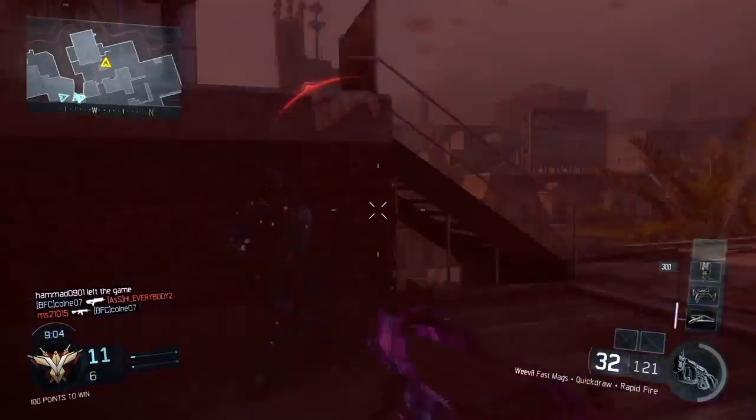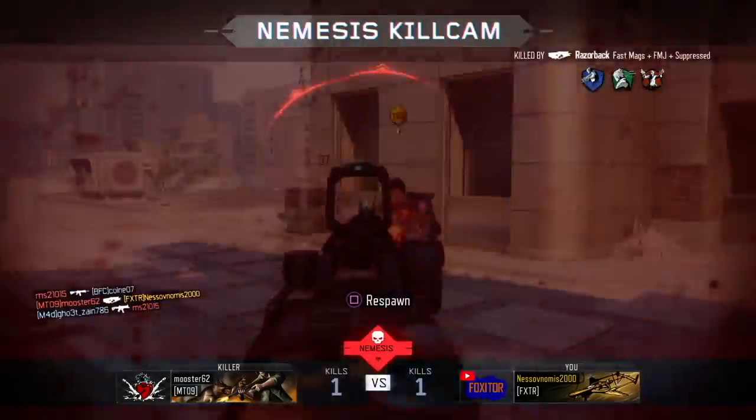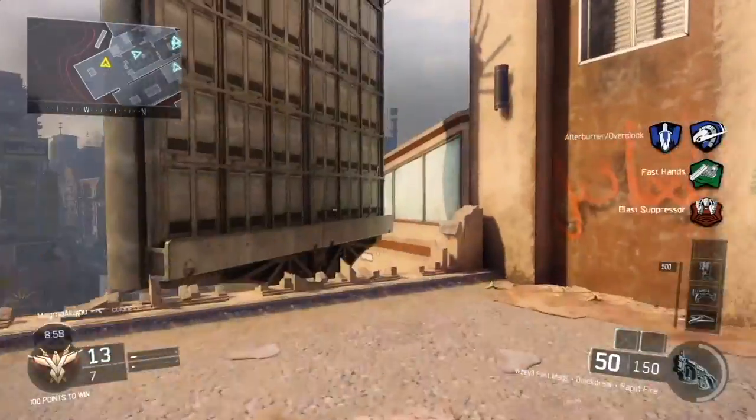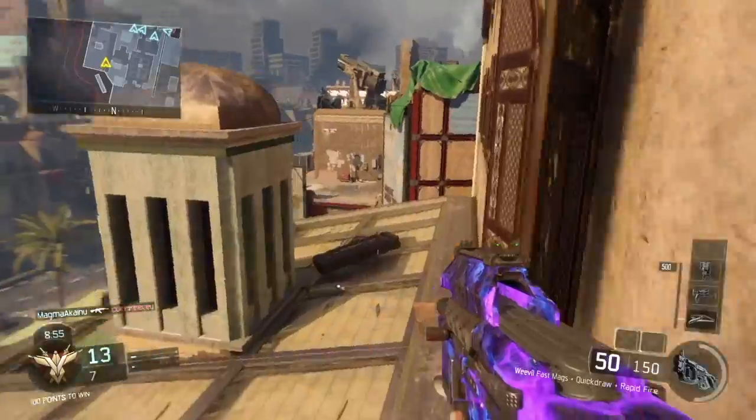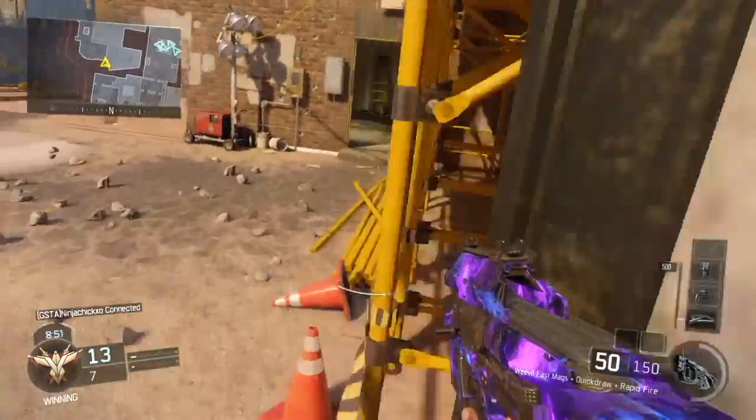A range buff — a 60% range increase to the close range. And that would make it from a 19 meter close range to a 30.4 meter close range, and that's amazing range. It's almost assault rifle range. That's really good.